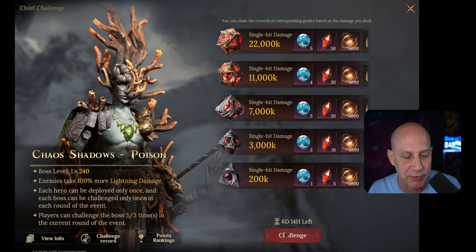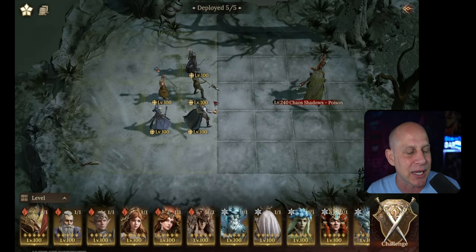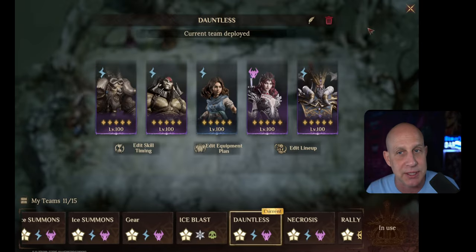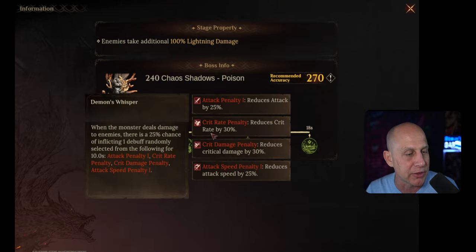This one is just like Stag-a-Muffin — if you know who Stag-a-Muffin is, he hits the person with the highest attack every time he does a basic attack. We're gonna do Dauntless; Dauntless does a hundred percent additional damage on this boss, and whenever he does a move he has a chance to put up debuffs.